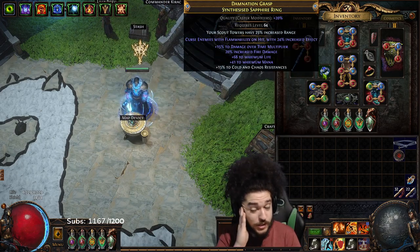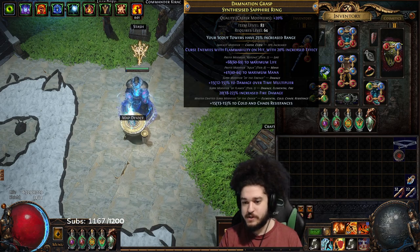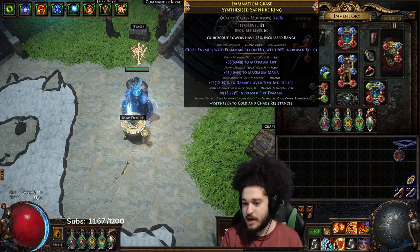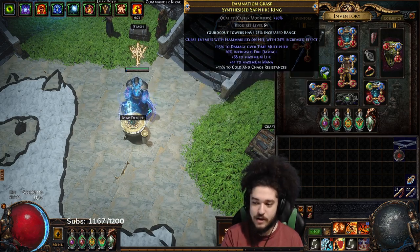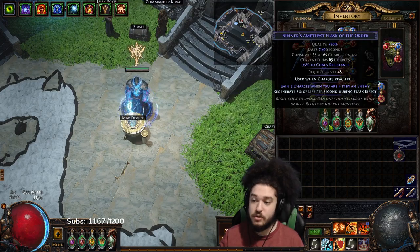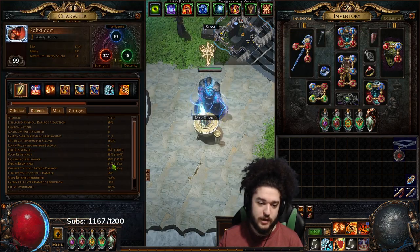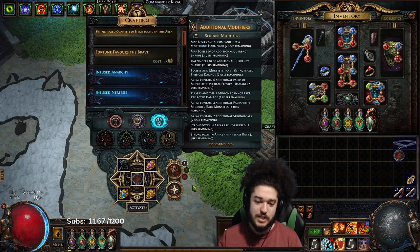I'm now using this ring that I crafted — I crafted it with delirium essences. I had a synthesized flammability on hit, used a few delirium essences, got a sick T2 life roll with DOT multi and fire damage, crafted my chaos resistance, and I'm good to go. The last thing is I dropped a life flask for another chaos res flask, so I'm currently at 15% chaos res but with my flask on we're about 50%, which is not too bad at all.